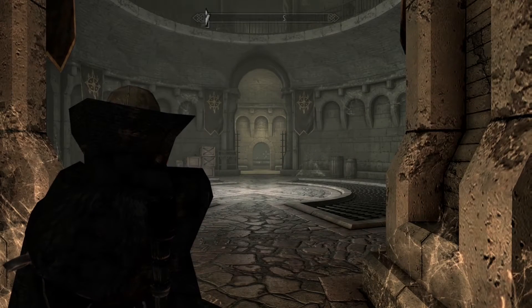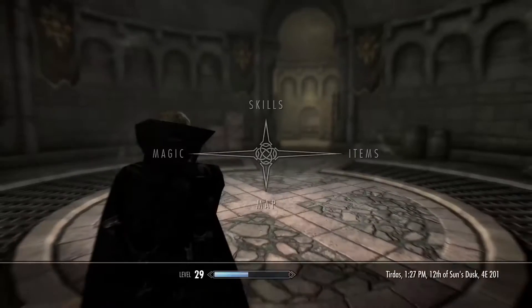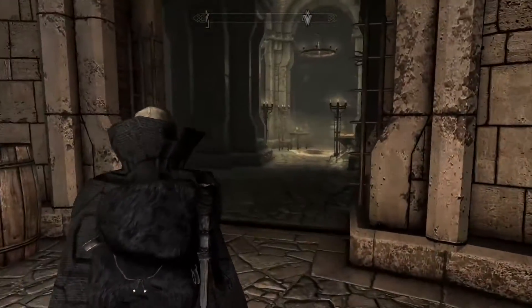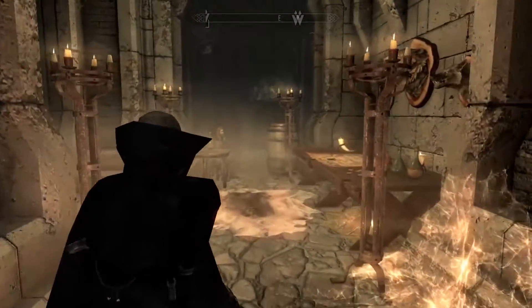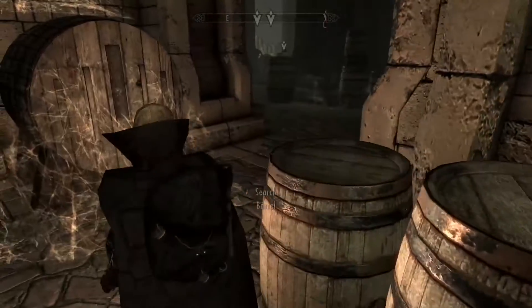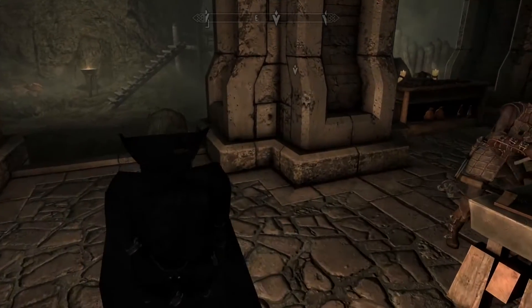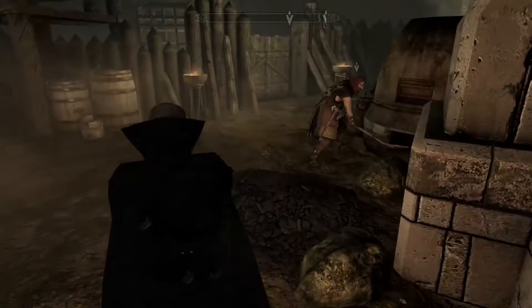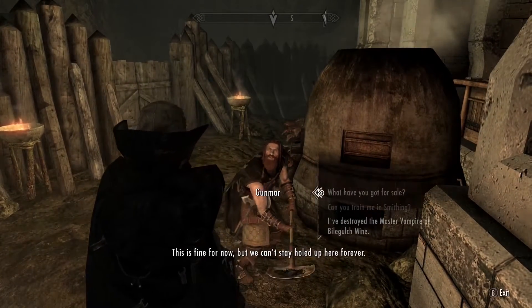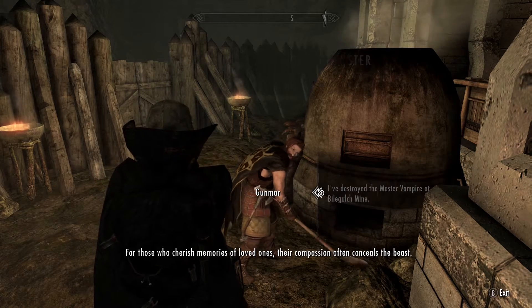We're back here at Fort Dawnguard to turn in the quests. We had a dead vampire from the previous episode, and we can sell some stuff - do the behind-the-scenes stuff. Then things are going to get really harrowing from here on out, so enjoy the moment of rest while we still have it - we're going to be in some dark, deep places soon. Do you ever do anything? Have you ever killed a vampire, dude? Or you just sit here eating all day? They hire all these people and they don't even do anything.